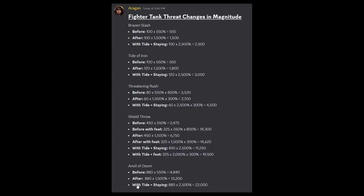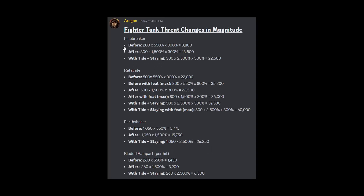With the Staying Power feat and Tide of Iron, Anvil of Doom goes up to around 22,000. Line Breaker with the new changes goes up to about 22,500 versus only 8,800 before. Retaliate is just massive — you're now up to 60,000 effective magnitude; before, the maximum was around 35,200. This is where a ton of your threat is going to come from. Make sure you're triggering that Retaliate during the artifact call and you'll nearly have your threat sorted.